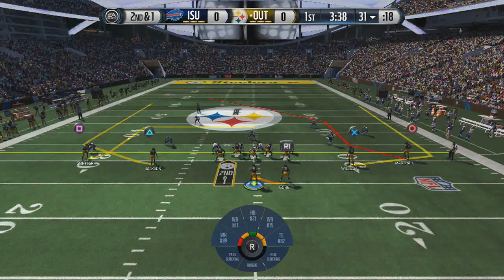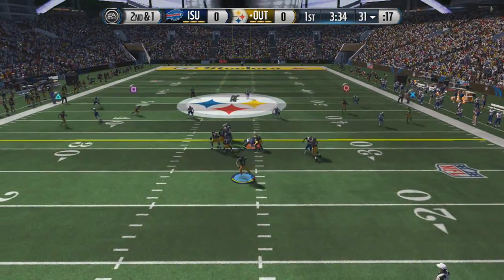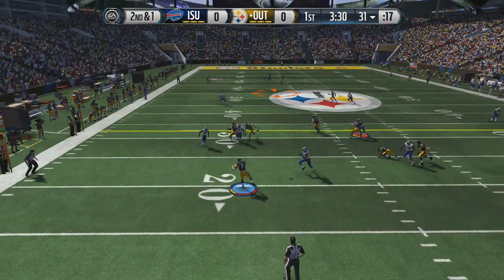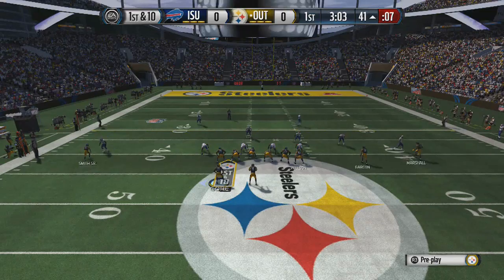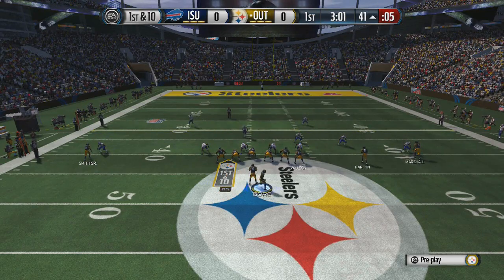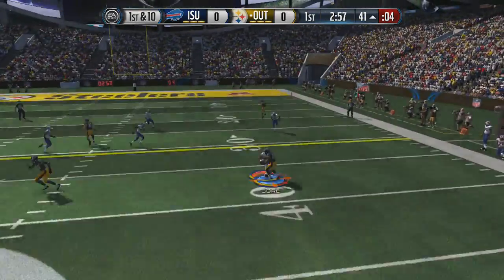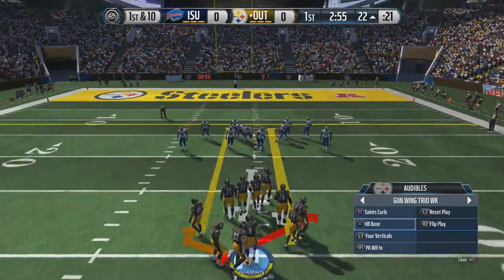We're coming out again with the Trips Wide ISO. There are some other plays that are just awesome with the pass that help you open everything up on the field. As you can see, we play-maker Smith Senior to come across the field and get a nice first down. We motion back to the right, throw it wide, and get a face mask.